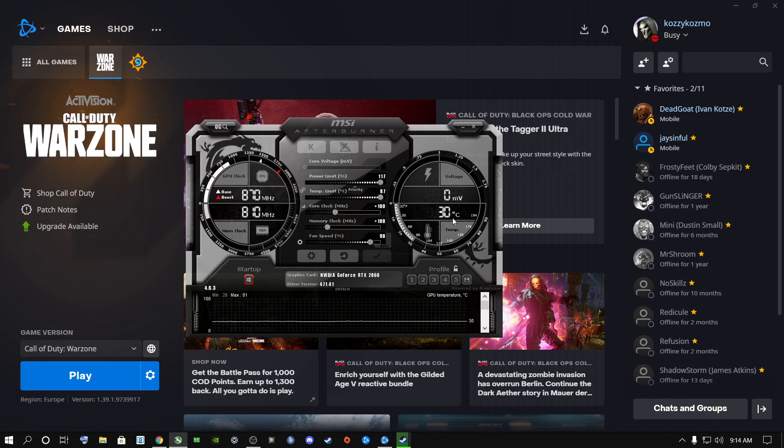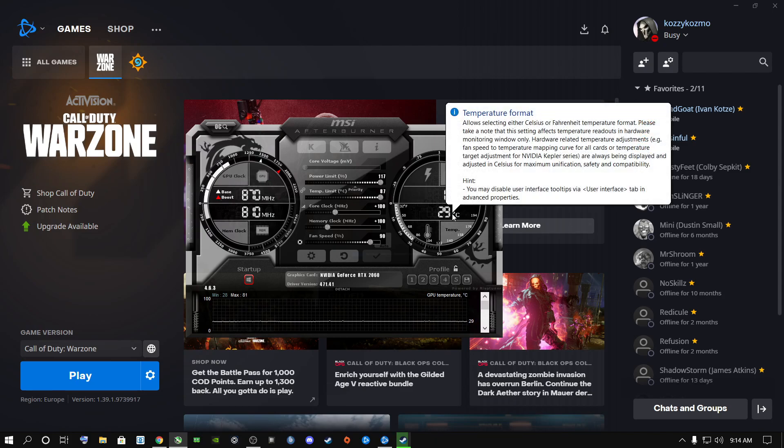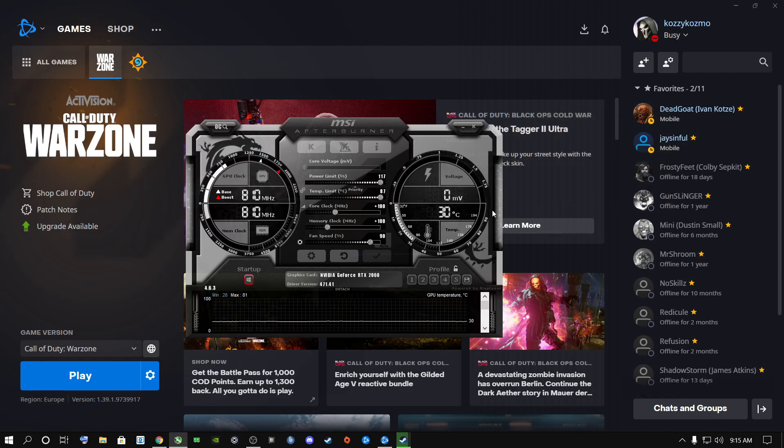For AMD users, use Radeon Settings — it's an application similar to Afterburner but looks different. You can change your fan curve yourself; just Google it if you don't know how. You don't need to set it to 90 or 100 — it's personal preference — as long as your GPU temperature comes down. Whether you're using Fahrenheit or Celsius, keep temperatures low and your card won't throttle, preventing FPS loss.